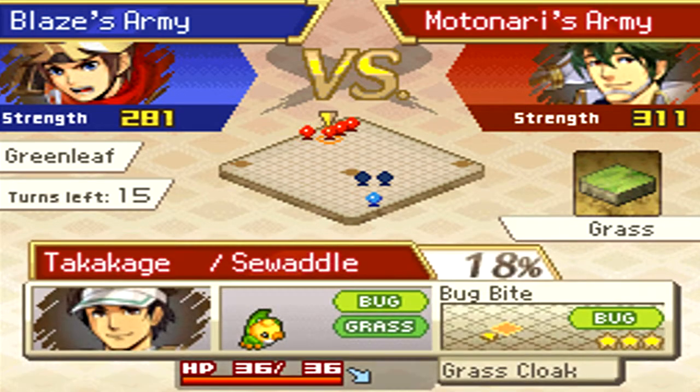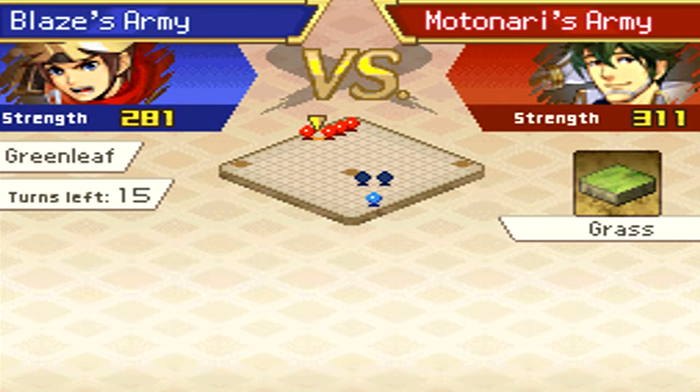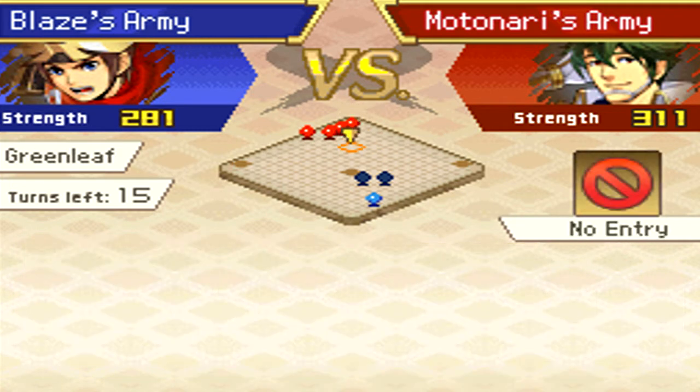Swadloon can have different abilities — this one has Stealth and this one has Grass Cloak, which raises defense before getting hit. Pansage has Melee, an interesting ability: if your opponent's Pokémon is next to it and gets hurt by one of your own Pokémon, it takes even more damage. Snivy has Overgrow, which raises its attack a little once it's low on HP.